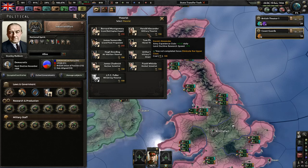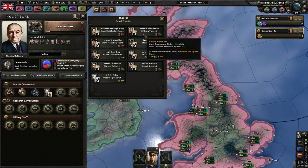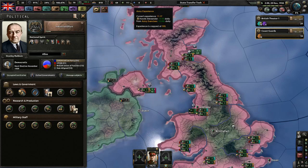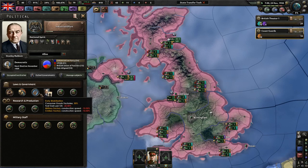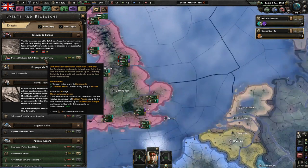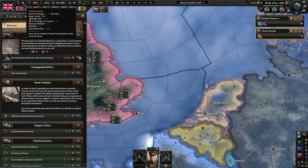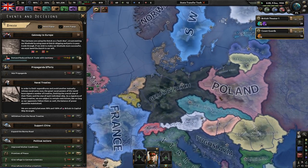I want more army XP to help with our research doctrines — so really it's only a benefit to us. And then next, we will definitely have to do: Appoint Trade Union Ministers. It looks like the Dutch really want to be with us. If we do this, it only hurts us by 10 stability. Plus 8% stability. Stanley Baldwin — plus 5%. Well, that's probably been a waste, but whatever — it's only 10 political power.